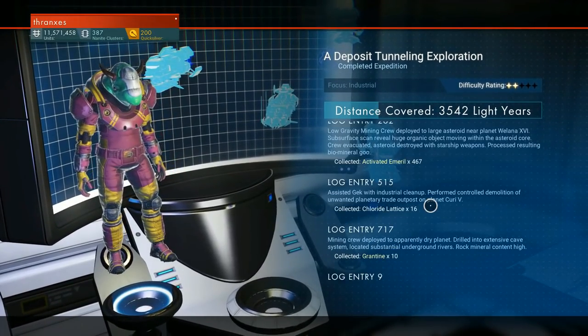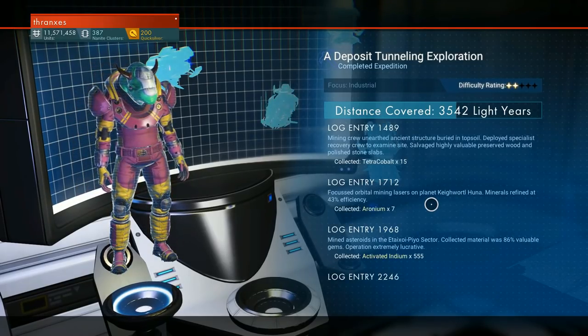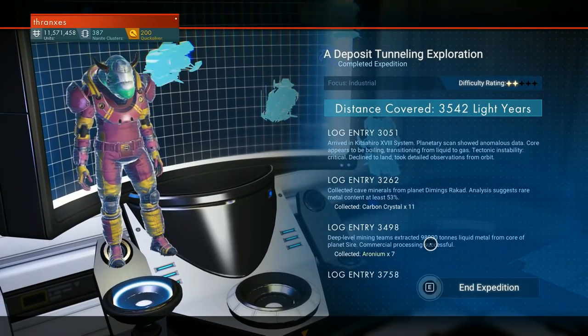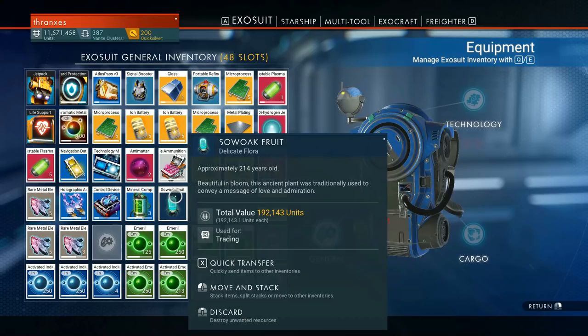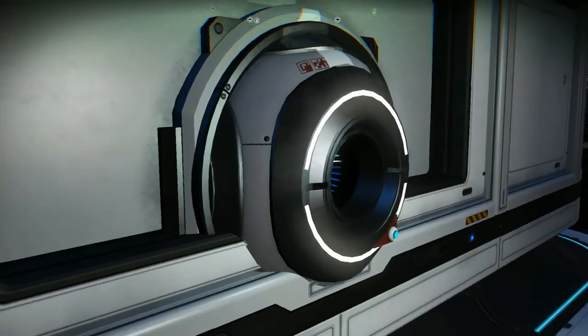What do we get? Activated emerald, chloride lattice, grantine, aronium, activated copper, tetracobalt, aronium, indium, grantine. Wow. Carbon crystal, aronium. Lots of items. And we got SOAC fruit — let's just sell that now. Now, the big thing is that we want to get rid of all of these elements. These activated components are going to end up being a significant amount of chromatic metal, so I don't really want to get rid of them.